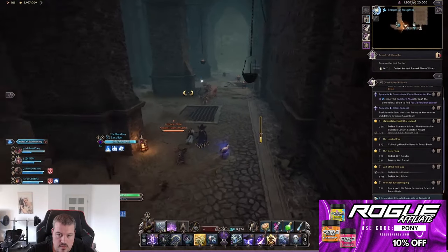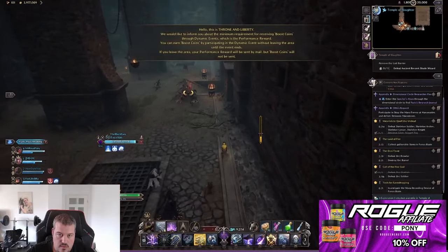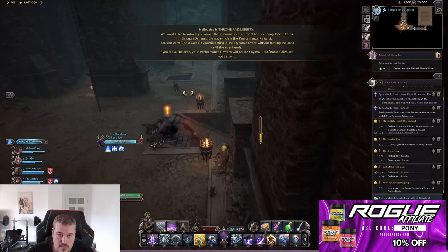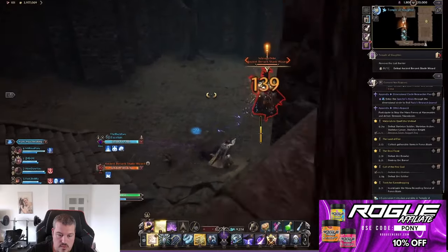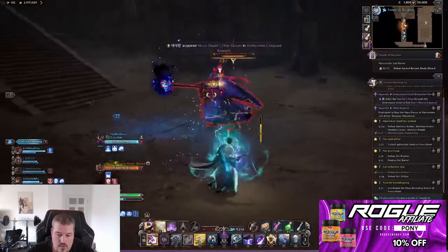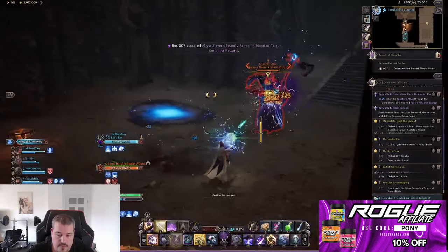In the next passage the tank needs to run up front and gather all mobs until he reaches the last stairs before the mini boss. For this mini boss no tank is required, so the tank can stay upstairs and kite the mobs while the rest of the party kills the mini boss.